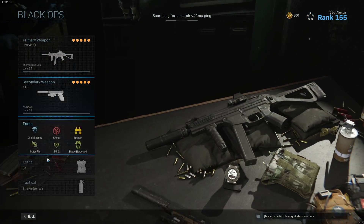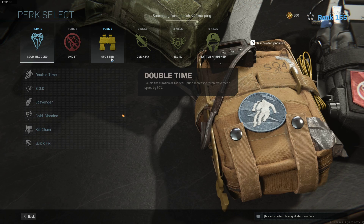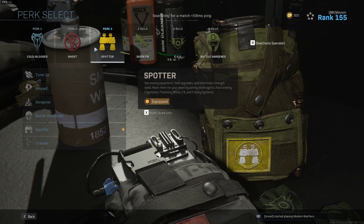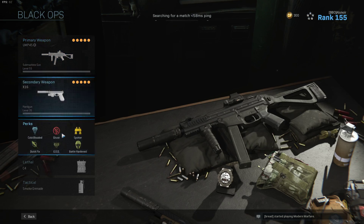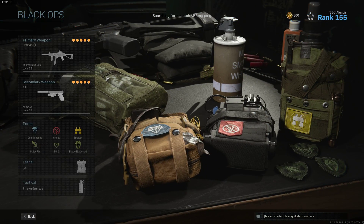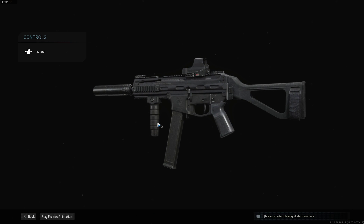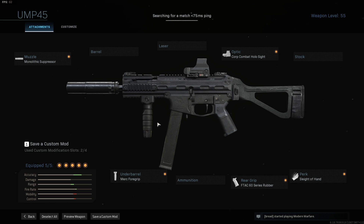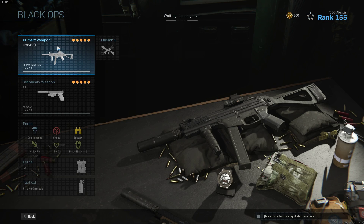Next up is the dedicated stealth kit — Cold-Blooded and Ghost, and Spotter helps me not die to random explosives like claymores and trip mines. If I'm just gonna be stealthing all the way I won't have time to use killstreaks, which is why I'm using Specialist. The UMP is a Black Ops gun — it's not as silent or stealthy as the MP5 and the MCX because they have no tracers and no death skulls, but it's more accurate to Girls Frontline so I'm just gonna use it.